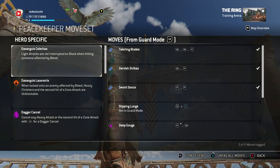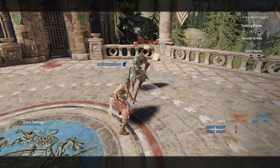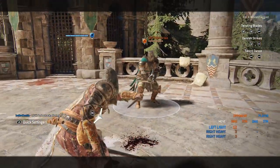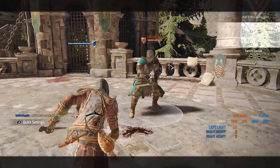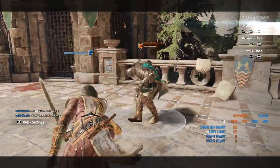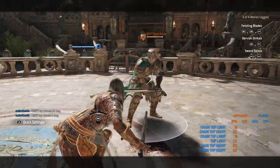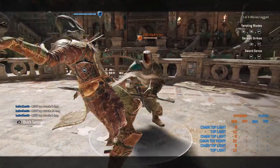First we have the Twisting Blades. The Twisting Blades is just a basic attack. You're not going to use this full combo a lot unless you want to get carried. It's double lights and then a heavy. It's actually pretty nice because you have that delayed heavy at the end. You can actually use this to feint at the end — double light, heavy, feint.